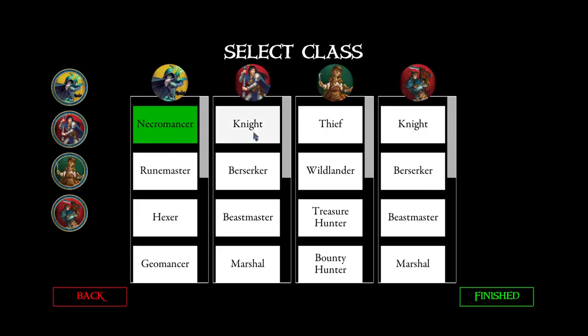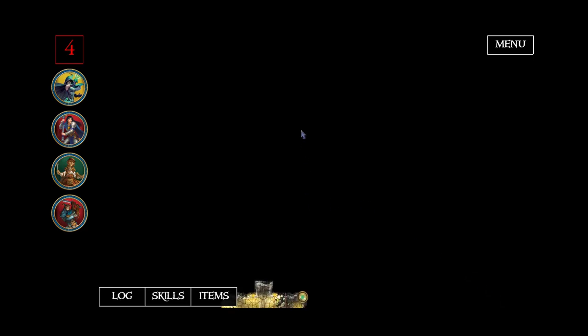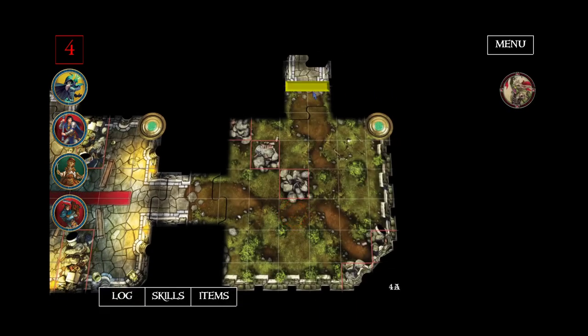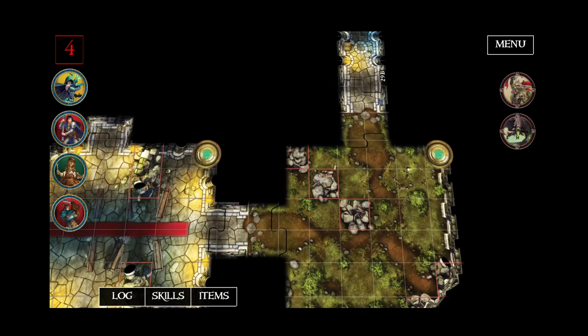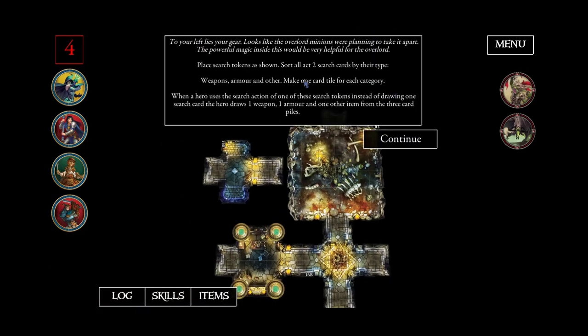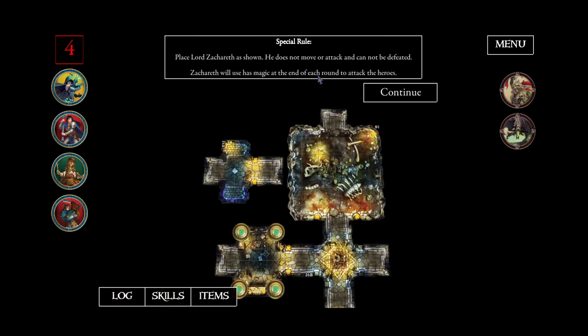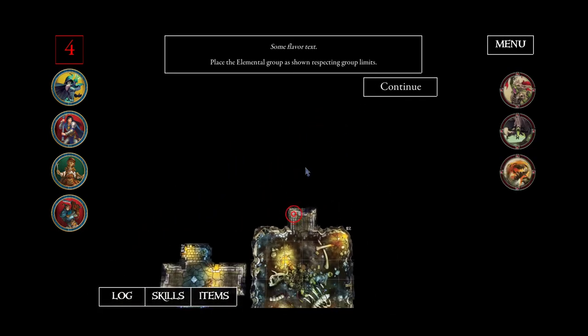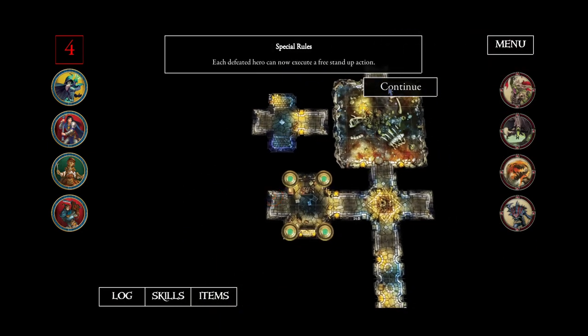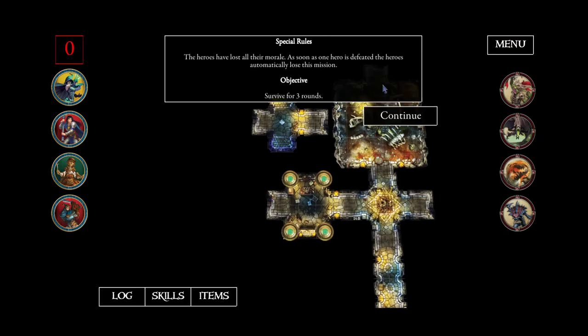Let's test this again. We go to our last room: search rules, special rules for Zachareth — I forgot the camera event here, I will add this afterwards. The first spawning group, the second spawning group, the special rules for the stand-up action, the morale has been set to 0, and now the heroes have to survive for 3 rounds.